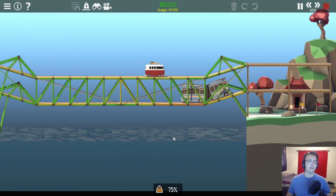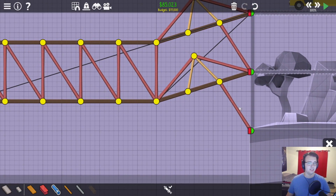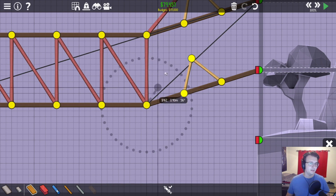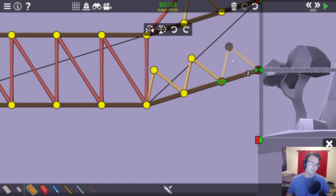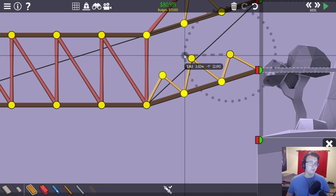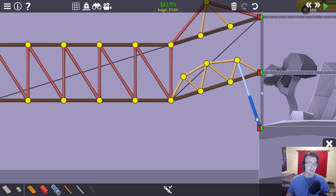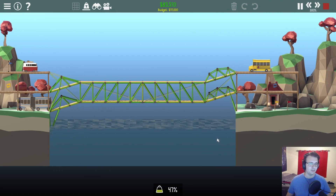These are absolutely perfect — exactly what I wanted from those. So now I've got to do right-side hydraulics. I'm thinking about having these be a bunch of triangles up here like so, connect them, and just pull it down. Please let this connect — oh, it does. Excellent. I can see this very much not working.